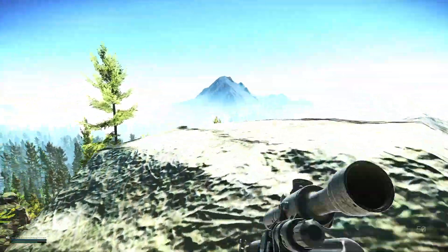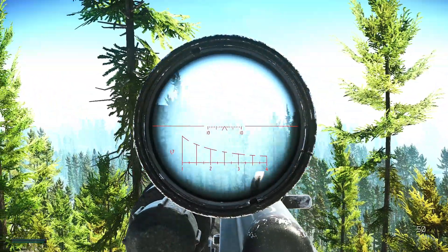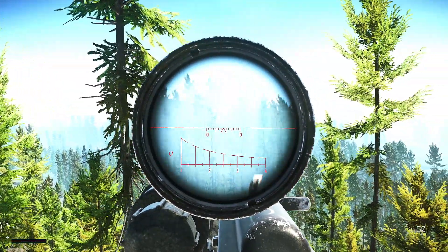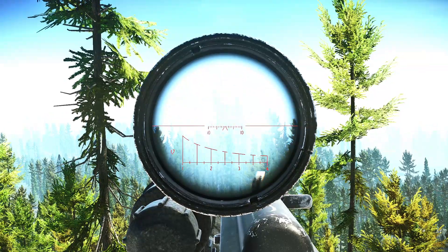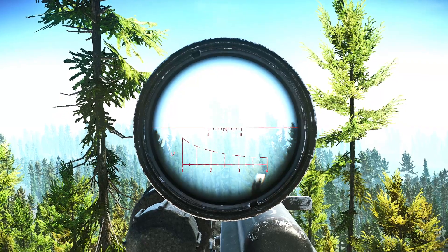All right, when we get to the top, we're going to be looking for a radio tower. That is going to be our marker, and the extract is right below that radio tower. And it's right there. Zoom in. I know that's not the clearest image, but that's going to be the radio tower you're looking for.